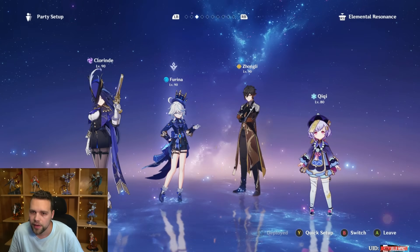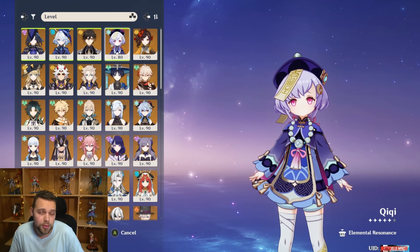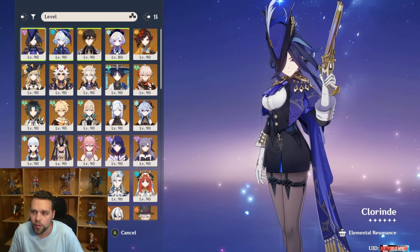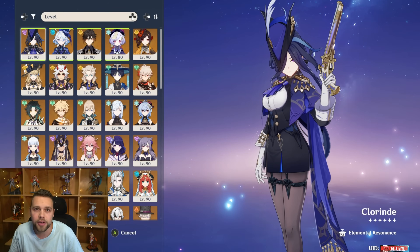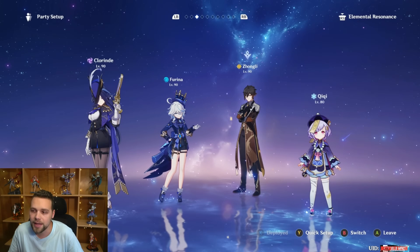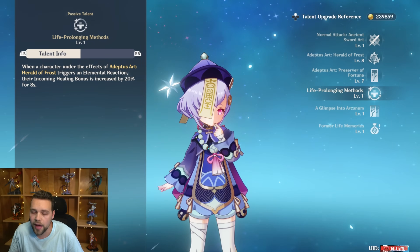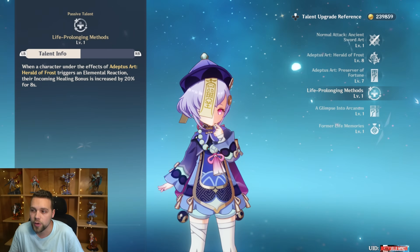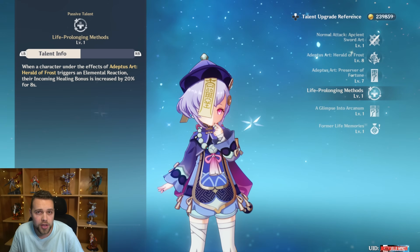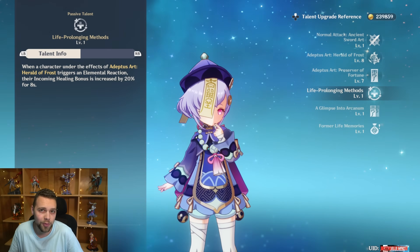Ocean-Hued Clam will deal physical damage, and since you're triggering Superconduct on this team, this damage is not negligible — it's pretty decent. Running her on Maiden's Beloved gives your Clorinde more healing bonus, which greatly contributes to her Bond of Life creation and therefore her damage. That's one of Chi-Chi's best attributes in this team: characters surrounded by her skill have their healing bonus increased, which allows you to reduce the normal attacks needed to max out Clorinde's Bond of Life creation to 2 instead of 3.